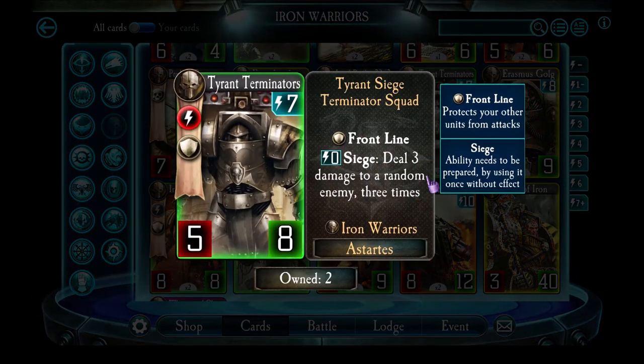Tyrant Terminators are an amazing frontline unit. They have front line, so the enemy must attack them first, and with 8 health it takes quite a lot of effort by the enemy to destroy them. They only have 5 attack, but what these guys are all about is their Siege ability. As a frontline unit, you're probably not attacking with them anyway, so the Siege ability gives them something to do. With Harsh Discipline or Perturabo's Wrath you can trigger their Siege immediately — they deal 9 damage by attacking a random enemy 3 times, and especially if the enemy only has their Warlord left, that random target is the enemy Warlord 3 times. In any troop-focused deck, I really recommend having 2 Tyrant Terminators.